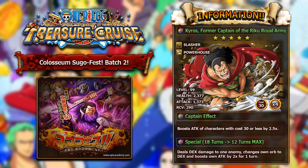His special, which starts at 18 turns and maxes at 12 turns, will deal DEX damage to one enemy, change his own orb into DEX, and then boost his own attack by 2 times for one turn. So he's going to be dealing a lot of damage in the turn you activate this special — against Quick bosses or Quick dungeons in particular, this guy is going to be an absolute beast. His captain effect is mainly what you want to use him for, but there are just better captains out there. If you already have Sengoku, then this guy is kind of redundant. But boosting the attack of all characters by 2.5 as long as they abide by the cost condition is solid. He's a very solid unit and you should definitely be happy if you pull him in the upcoming SugoFest.